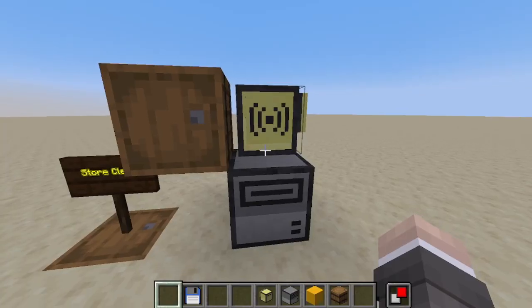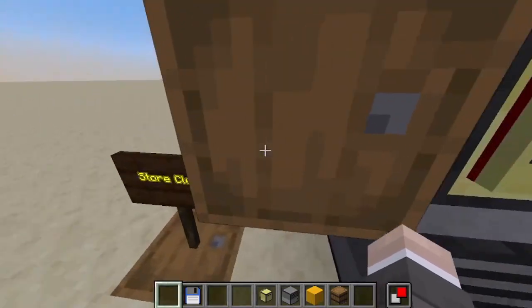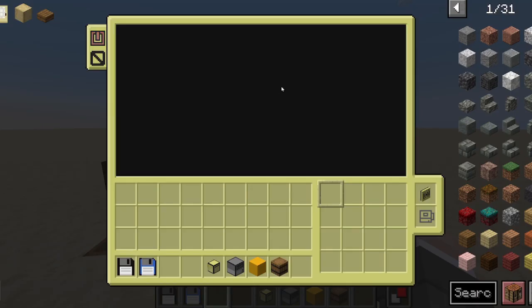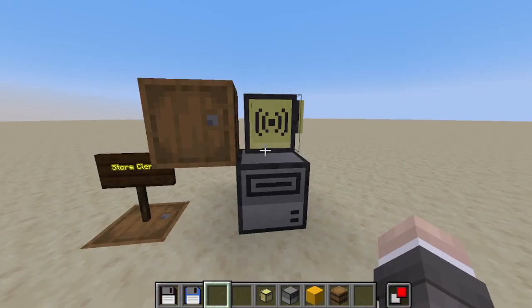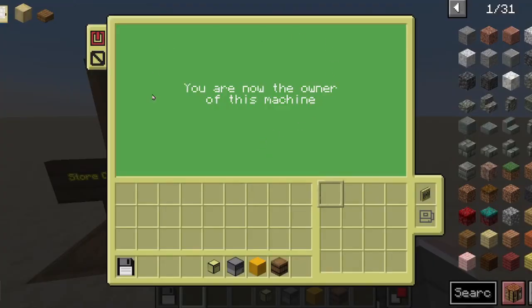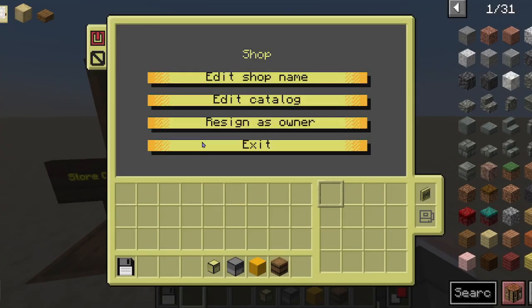Insert a card to configure. This is because when a shop is first created it has no owner, so whenever you try to access it, it has nothing in it. But if I insert a card, it will imprint on it the owner of the machine. Here I can edit the shop, edit the catalog, and resign as owner.